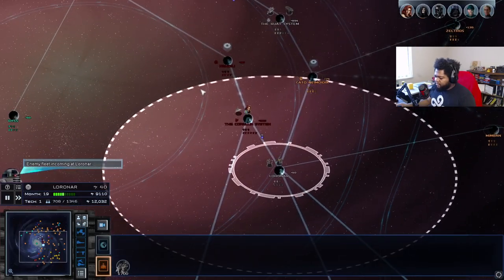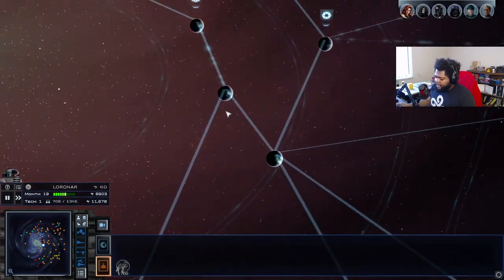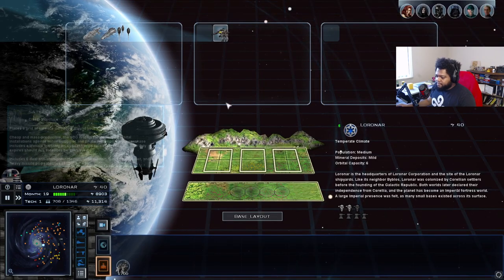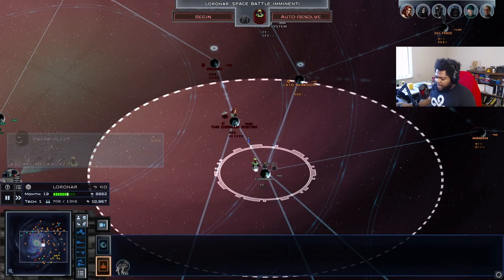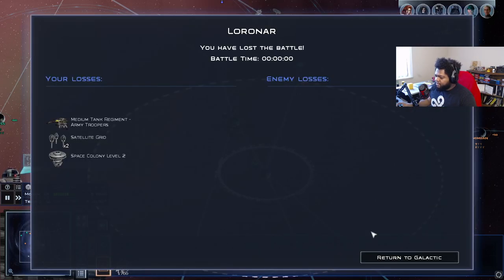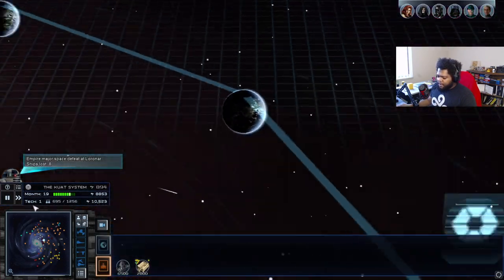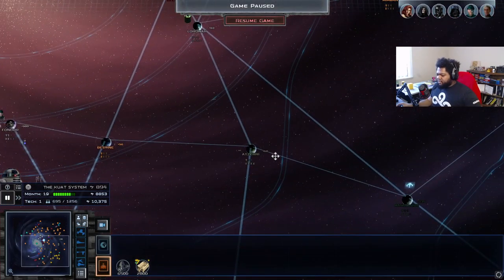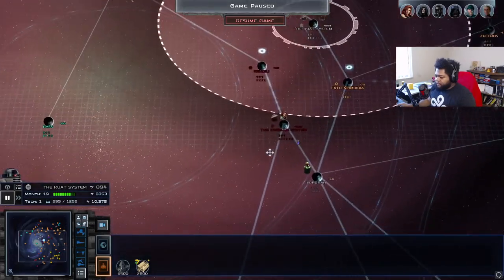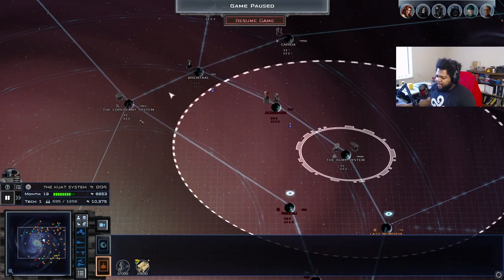Enemy fleet approaching — we're definitely going to lose this planet. They aren't messing around. Oh, it's the Mandalorians — that's different. Just go ahead — I don't really care about that planet. That's actually good because the Mandalorians can give a bit of a threat to the Republic, which is what we need right now. Just gotta keep them off our heel.